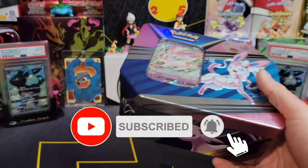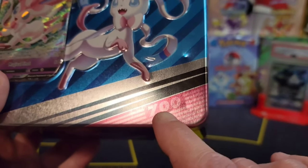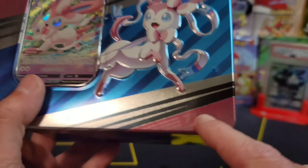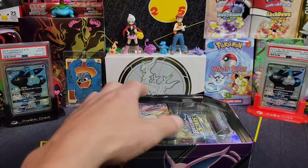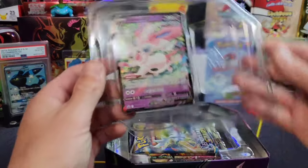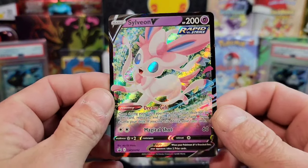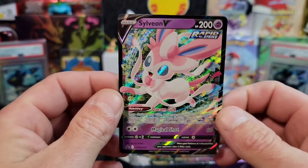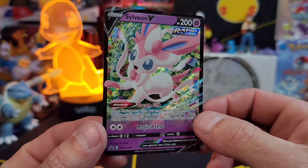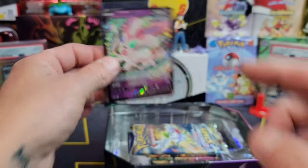Let's crack into this baby right here. I just noticed there's a number - that has to be the Pokedex number. Number 700 - I bet that's Sylveon's number in the Pokedex. There's that beautiful Sylveon. Question of the day: which one of these Eevelutions is your favorite? This Sylveon's pretty beautiful, not gonna lie. Sword and Shield 202.